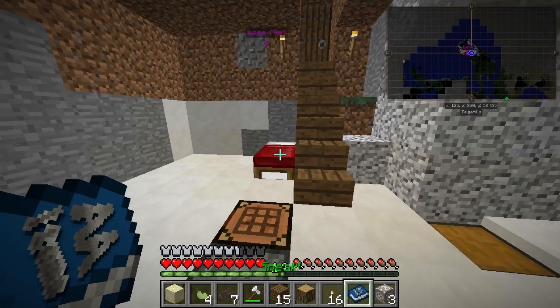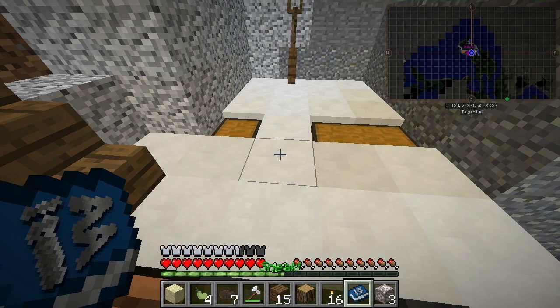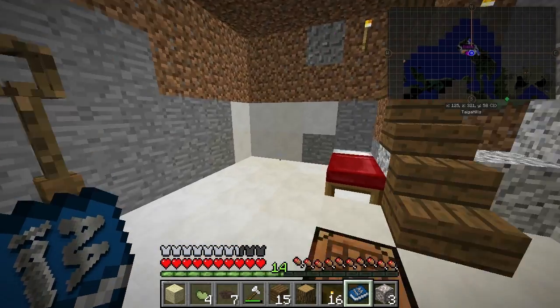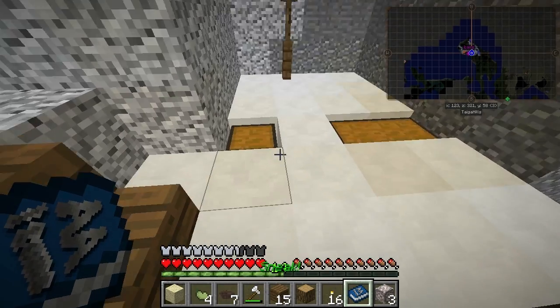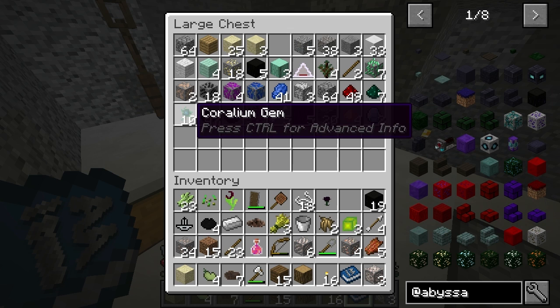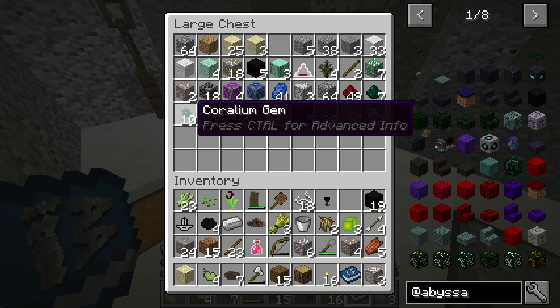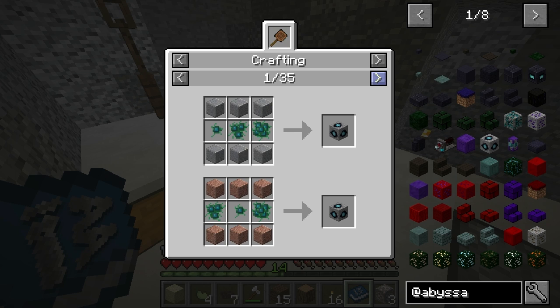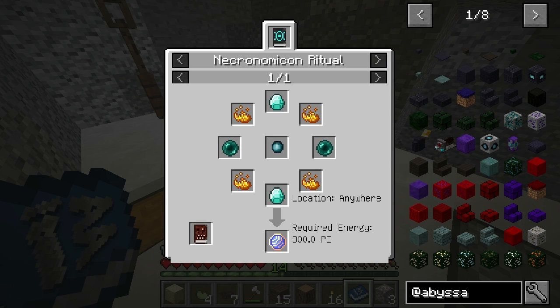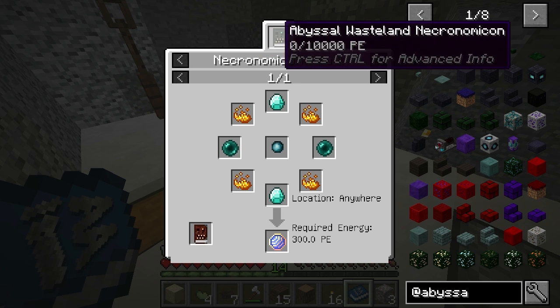Hello and welcome back to 1.10.2 modded survival. I actually came back with all my stuff — I got a decent amount of stuff: Coralium gems from Abyssalcraft, a transmutation gem, and the Necromodica.